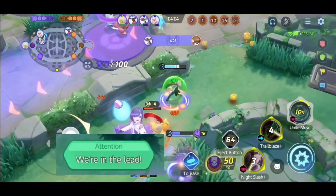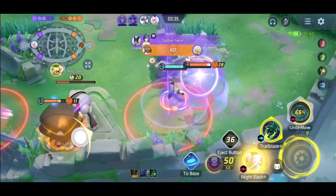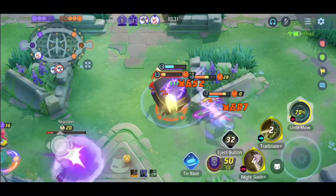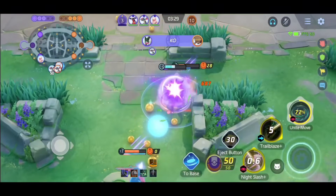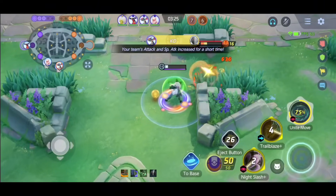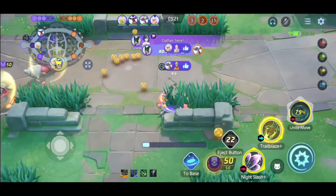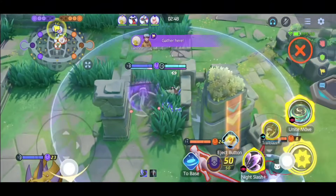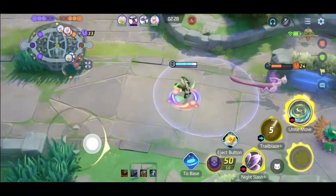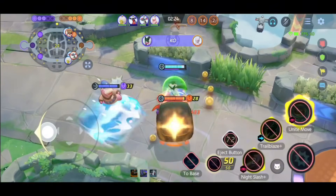If the Score Alert says 'We are in the lead' or 'We have a huge lead,' try to defend Rayquaza. I've seen lots of players making mistakes trying to take down Rayquaza even with a huge lead — don't be like them, because if you try to take Rayquaza, there's a chance the enemy might steal it, and if they steal it you will definitely lose. If the Score Alert says 'It's a close battle,' I would recommend fighting for Rayquaza. That was all about tips and tricks number 2.